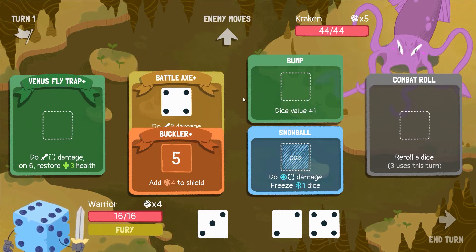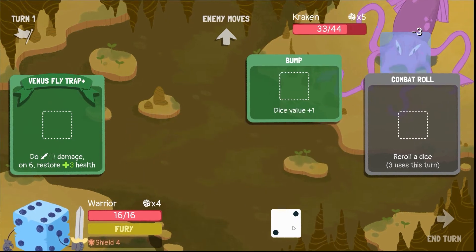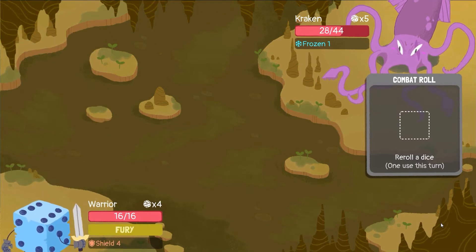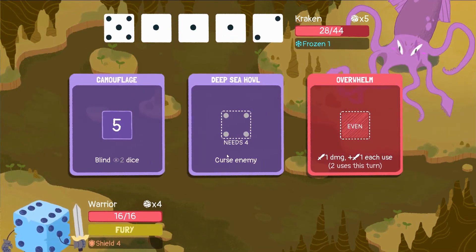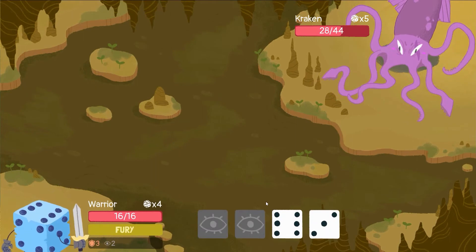Okay, buckler or not buckler — I forgot the name of that move again. Let me put that in there. Oh, maybe I should have rolled to try to get a five. You know what, I'm not gonna risk it, I'll just do this. There we go. Cracking can be a bit of a pain, but as long as we keep his dice low and keep him from doing too much, it's not too big a deal — I think we can handle him.